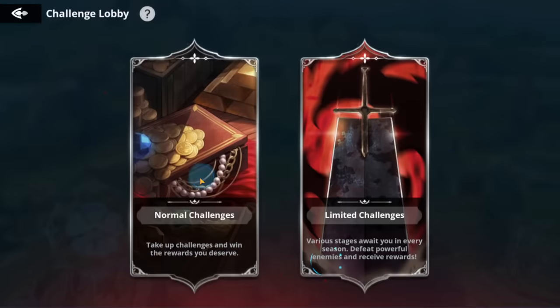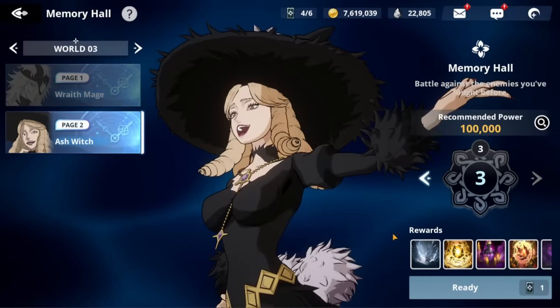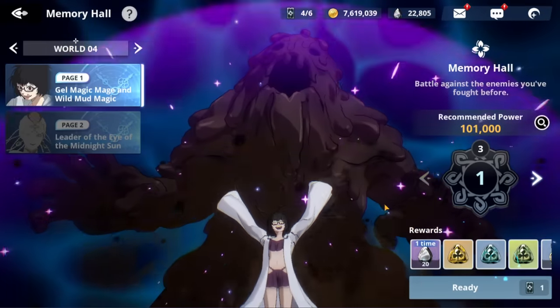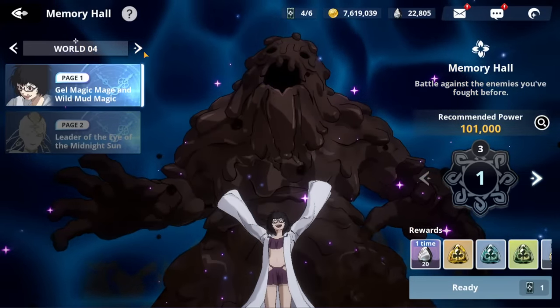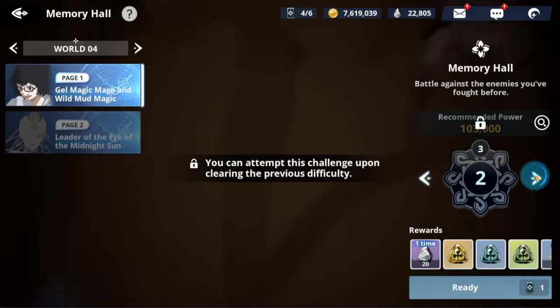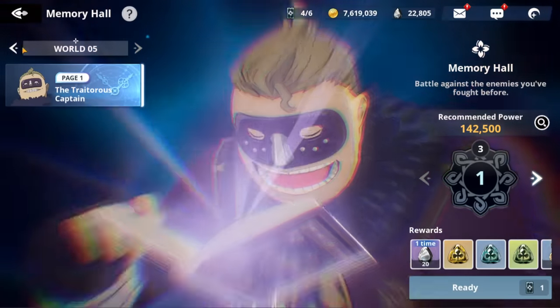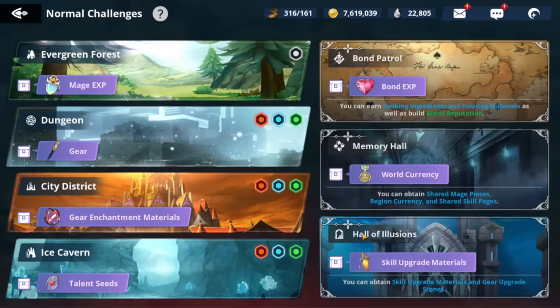Another method: make sure you've done the one-time rewards for each world. Each one gives about 60 crystals — so across worlds that's a decent chunk. It's half a single pull per world, but the currency does add up.